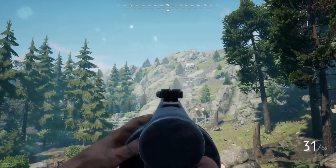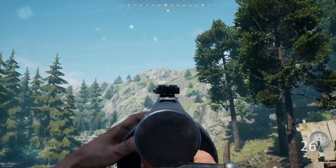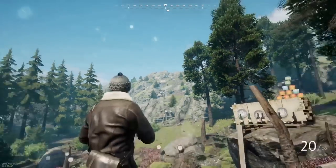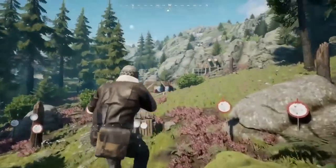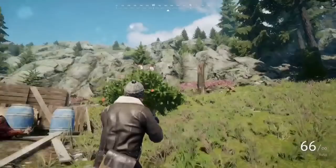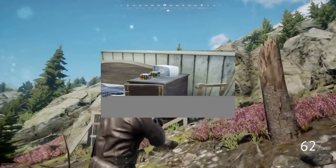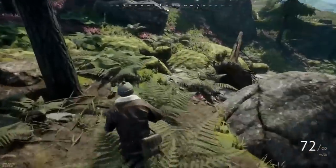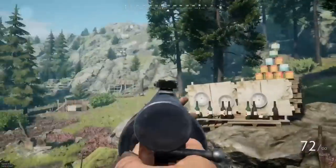Now down to some honorable mentions. First, we've got some interior decorating details in the houses. After the update adding Rubik's Cubes to your home base — I believe it was 0.8 — many houses all around the maps have had little Rubik's Cubes placed inside of them. Although this isn't a very big detail, I still thought it was pretty cool. I'll show a couple of screenshots of them right now.